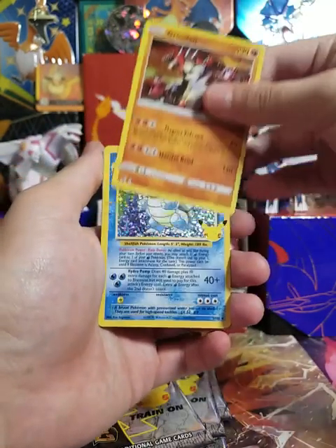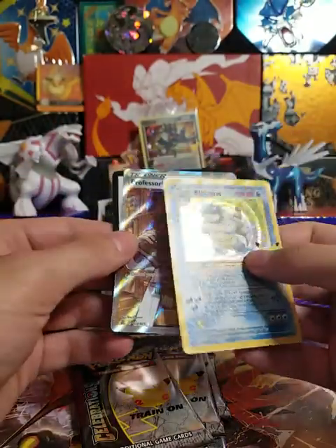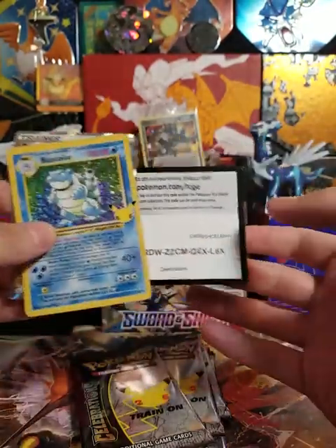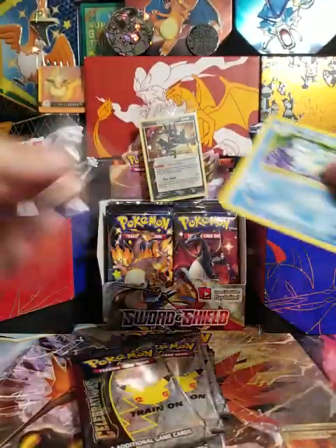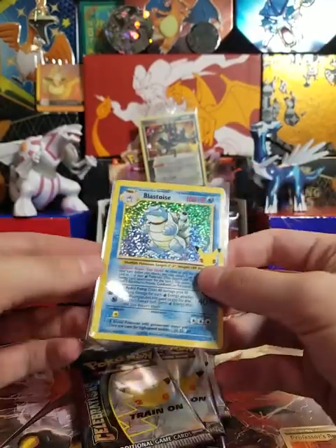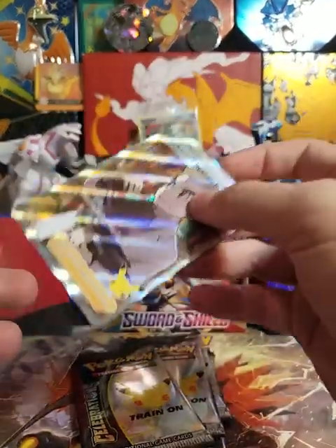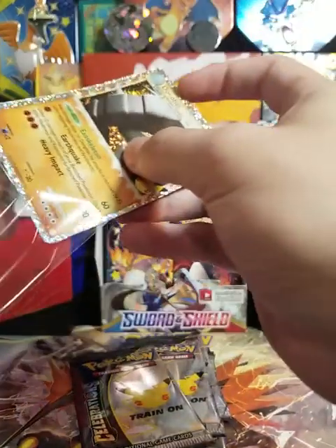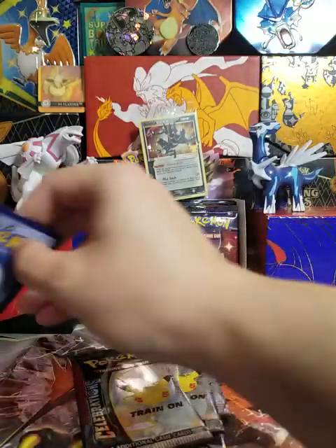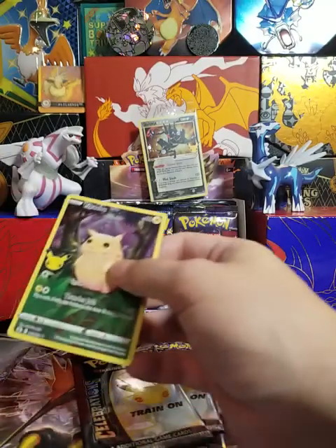Solgaleo again. Blastoise — let's go! And the big Professor's Research. Code card — that's got to get sleeved. We'll go ahead and sleeve this too, and this Don Phan, and this Flying Pikachu V, and this Full Art Pikachu.